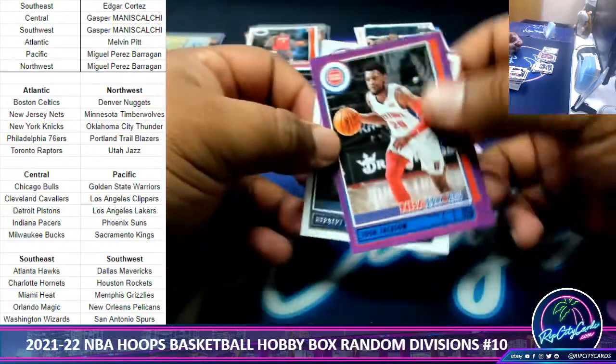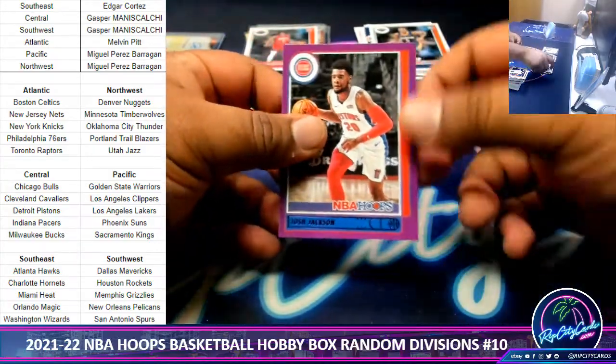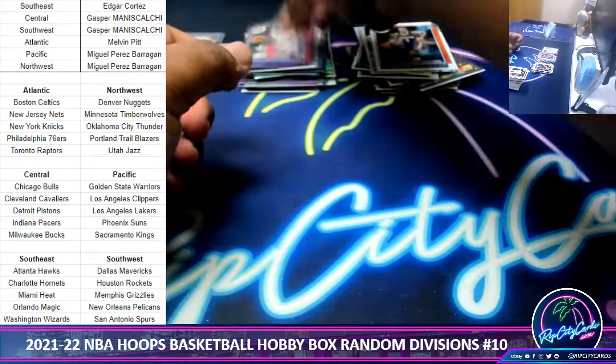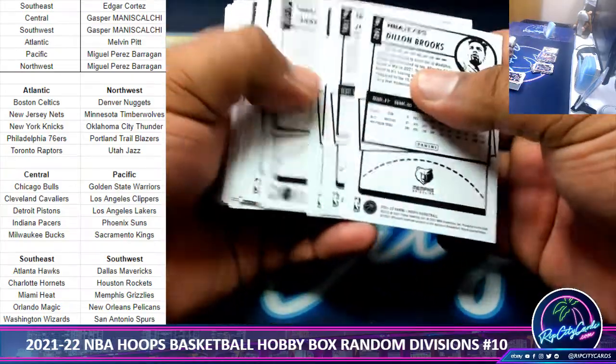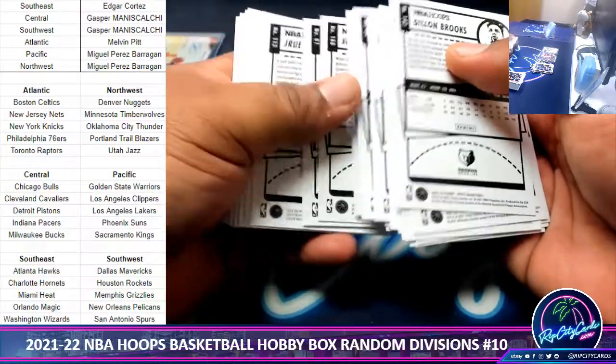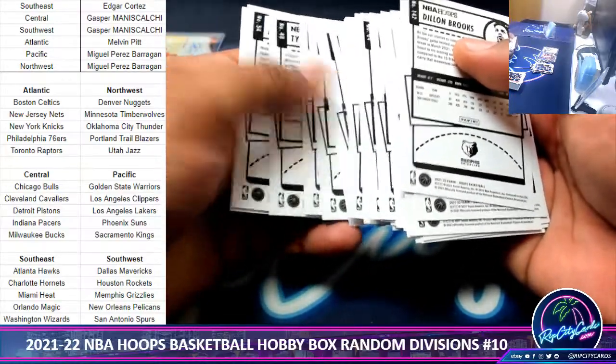We've got Josh Jackson purple variation for the Pistons. All right, speaking of variations, let me look for the redback. Sharp Prince.